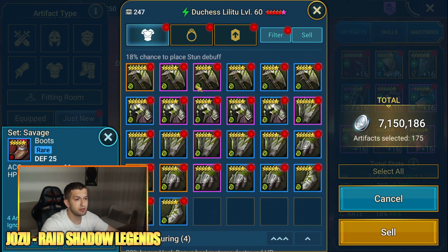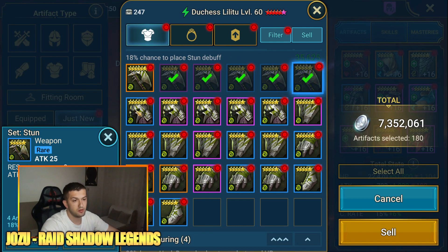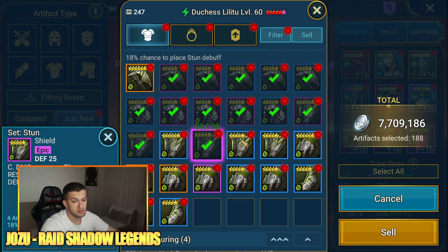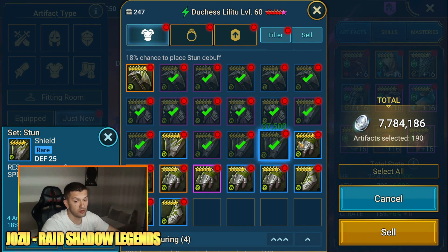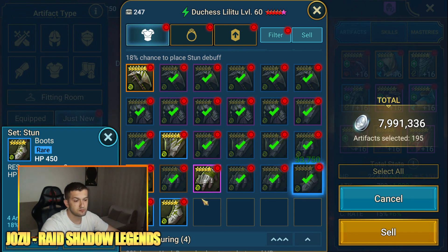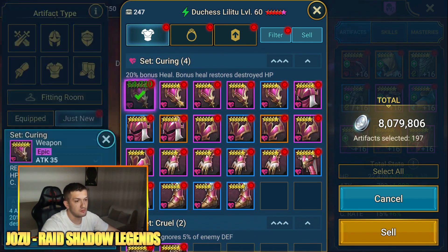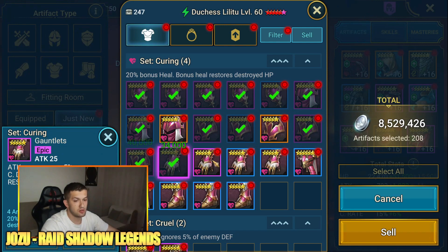Attack, attack, defense, defense - a couple of good equips, though it's a stretch to call all of them good. I need speed substats. This set has an 18% chance of placing stun debuffs, so you need high speed to go often and keep your stuns up. HP percent with speed substat - great equip, keeping it. Defense with speed substat - keeping this one as well. I'll keep this legendary - it has speed substat.